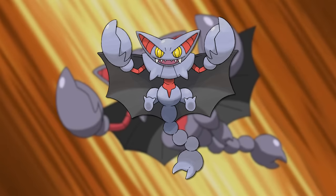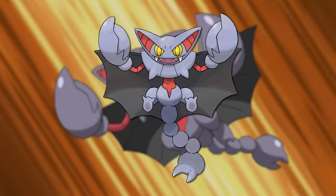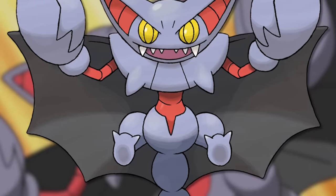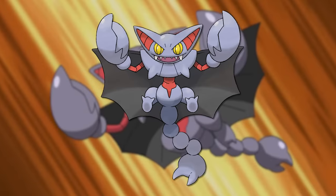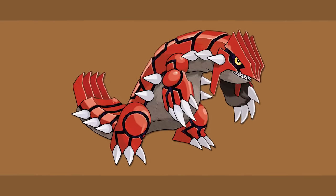My favorite ground type is Gliscor. I've really liked this cool creature of the night for many years, but I've grown extra fond of it as an adult. I love its menacing and mischievous smile, claws, and dark wings, making it this fearsome night predator exemplified in New Pokemon Snap. I also never had the chance to use it when younger, but I've gotten to a lot more as an adult, which has been fun since it's quite good. Also, its shiny is blue and yellow. My ground honorable mentions are Torterra, Groudon, and Garchomp.